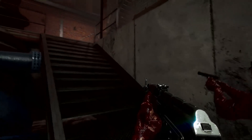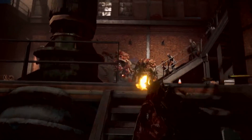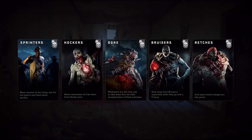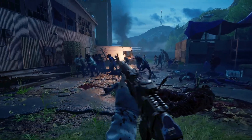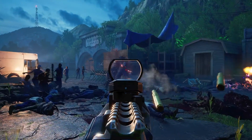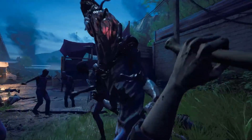Back 4 Blood offers a new roguelike card system that allows players to customize their experiences and create new challenges. When you enter a mission, the game director will play what are called corruption cards. This will make the game more difficult, dynamic, and intense for the players — for example, spawning larger hordes of enemies, generating fog, or making ammo scarce.